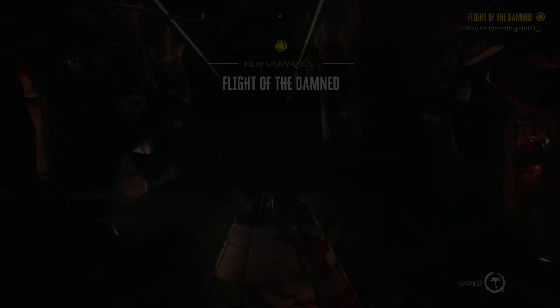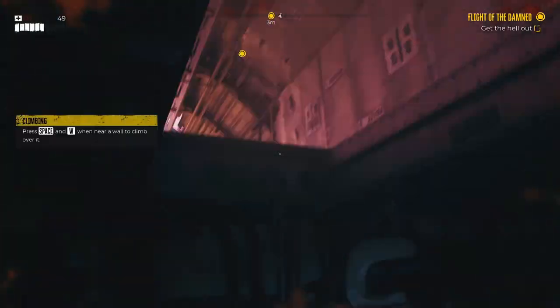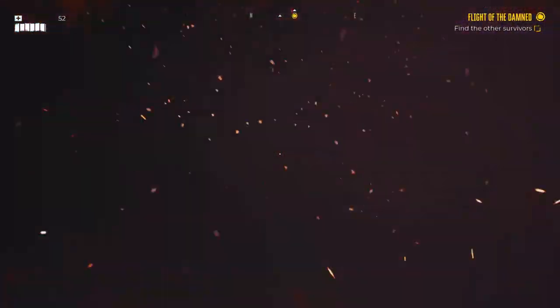I'm going to select Amy here because she is the fastest character. You wake up on the plane and you quickly need to go and heal yourself. I'm going to speed this gameplay up a little bit because this is all pretty self-explanatory. You're going to get the first aid kit, heal yourself, then jump out of the airplane and just follow the very linear track.